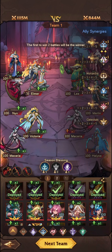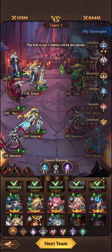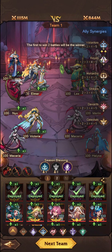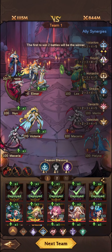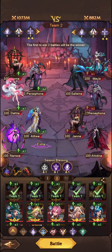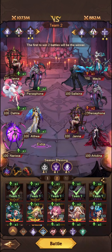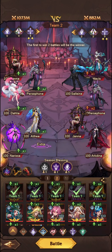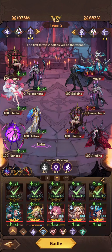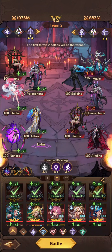On the next team, I've built around the Phantoms and I've got one Shadow Arc in there — Persephone, Arthea, Dahlia, Nerissa, and Janna. This is for your attacking lineup. The reason I've gone with this is just the five Phantoms synergy. Dahlia is an absolutely fantastic unit — doesn't fit particularly too well in this team, but can be very effective when fighting off enemy units.